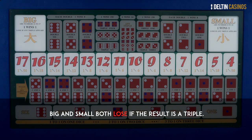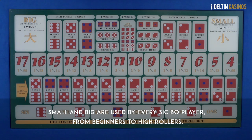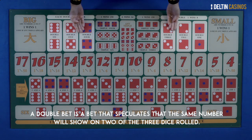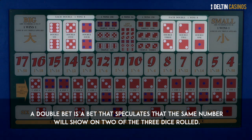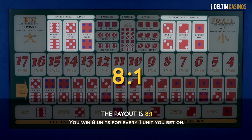That is, three dice all showing the same number. Small and Big are used by every Sic Bo player, from beginners to high rollers. The Double bet is a bet that speculates that the same number will show on two of the three dice rolled. You can bet on any double from 1 to 5 and the payout is 8 to 1.